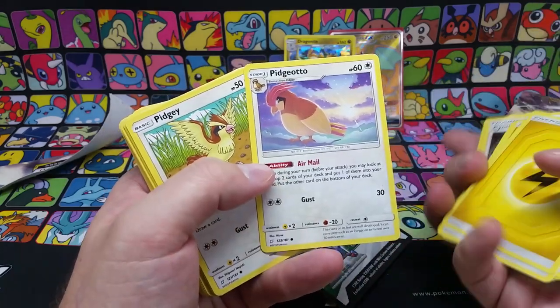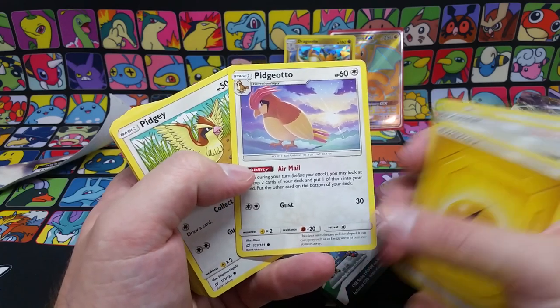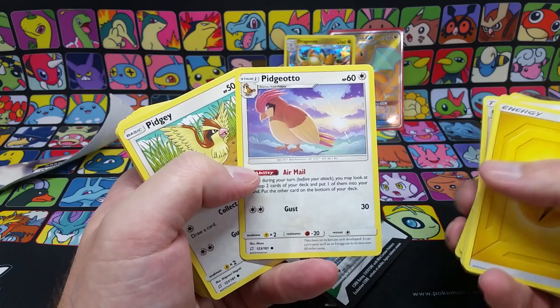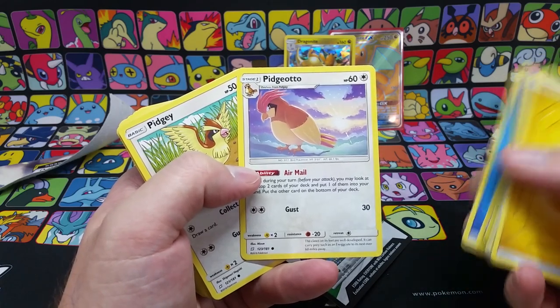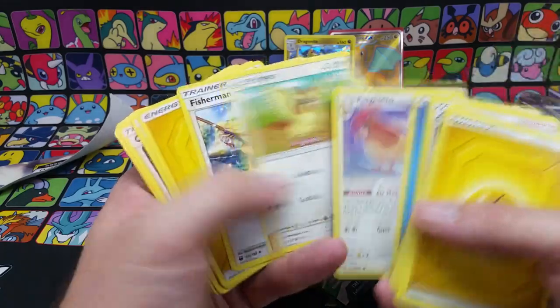The Pidgeotto is actually a very good card. Airmail says look at the top two cards of your deck, put one into your hand and the other one on the bottom of your deck. That can help you find what you need. You can also use it to do some tricks and do some control decks to lock out your opponent — you get what you need and they won't get what they need.